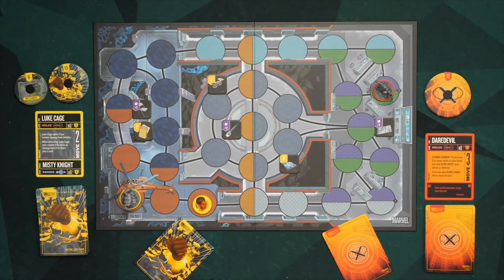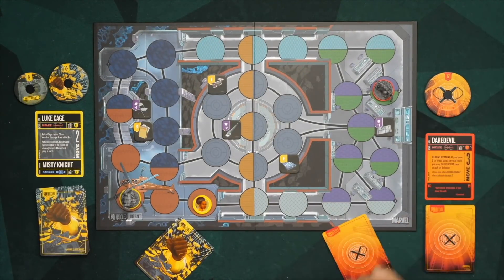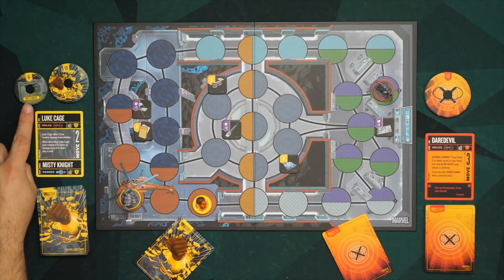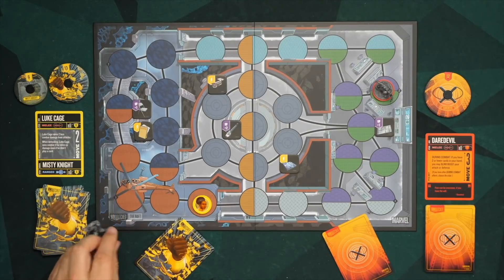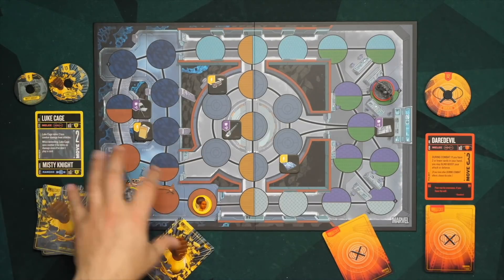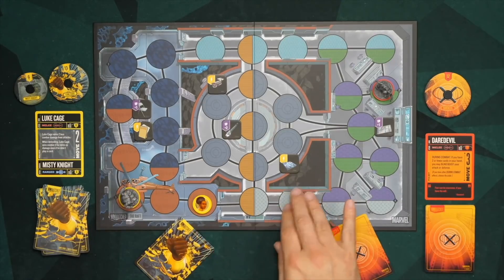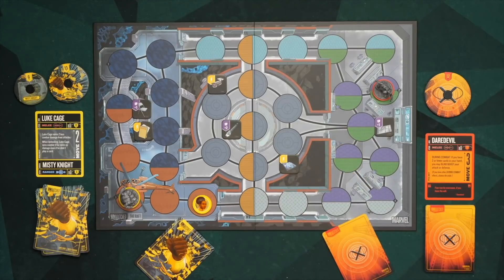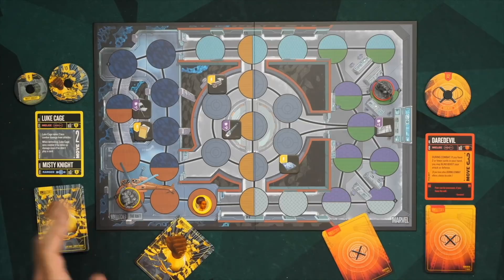The objective of the game is to reduce your opponent's hero figure down to zero life. We've got Daredevil with 17 health and Luke Cage with 13 — though Luke Cage has a sidekick, Misty Knight, with six health. The start player goes on the spot with a one, sidekicks go in the same zone, and each player shuffles their deck and draws five cards. You're ready to begin.